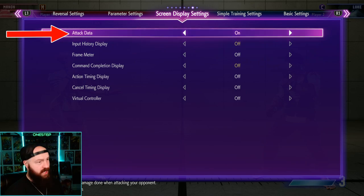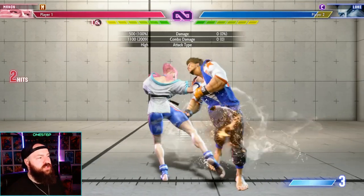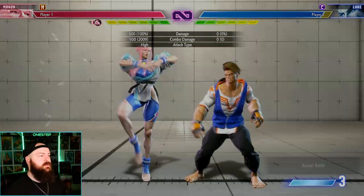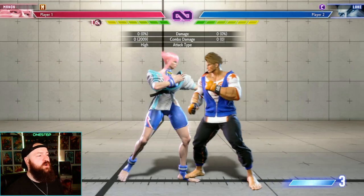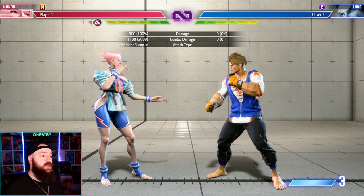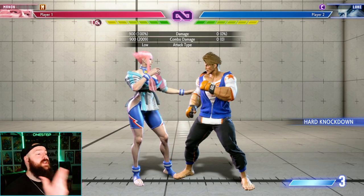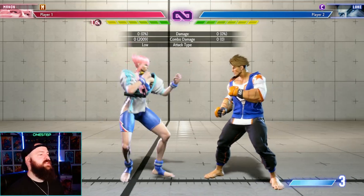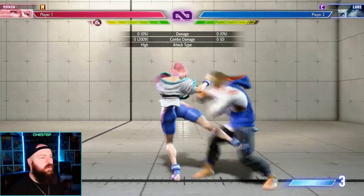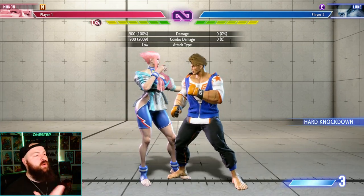The reason you want to turn on attack data is you want to see how much damage a combo might do. But the biggest thing you want to see is what attacks do overhead and low. So this attack is an overhead, meaning if my opponent is blocking but they're crouching, it'll still hit. And same with my sweep — that's a low. So if they're blocking normally, they can't block that sweep.